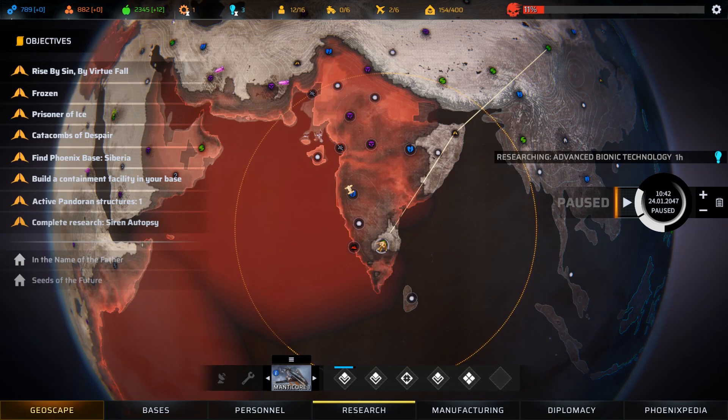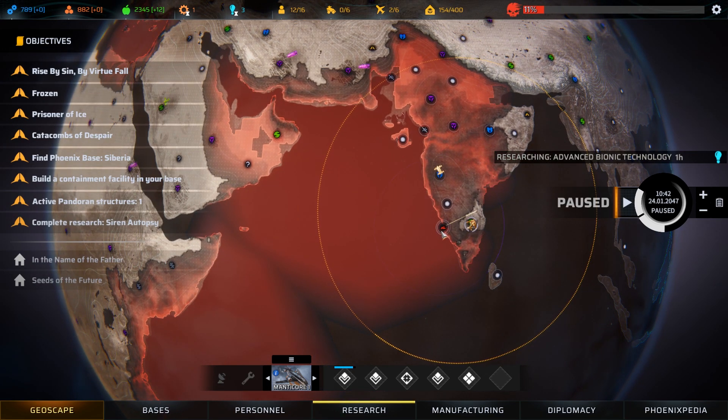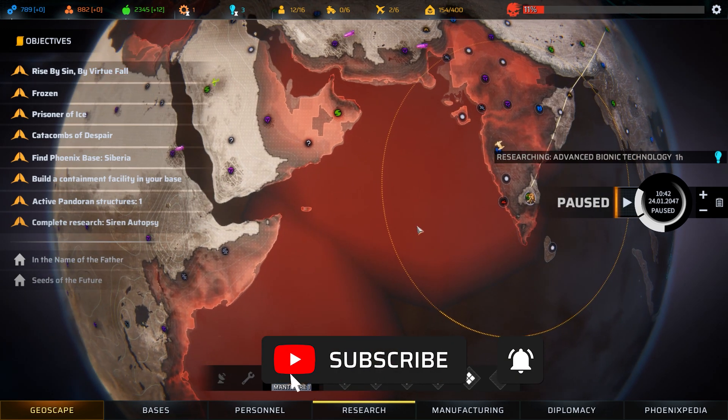Hello and welcome back to our Phoenix Point Blood and Titanium playthrough. I've been thinking between missions about what to do next. I want to take out this Pandora Nest, but I'd like to do it with the crew of the Manticore to try and get these guys some experience.